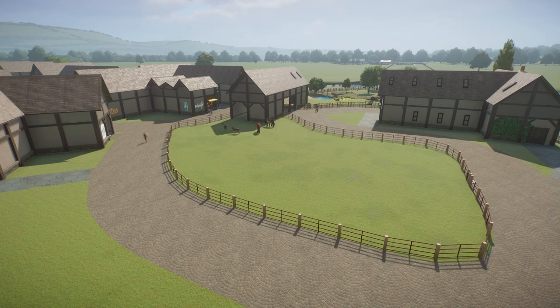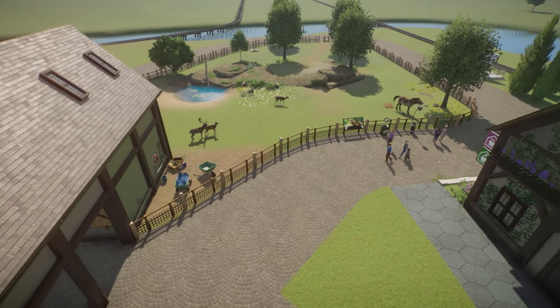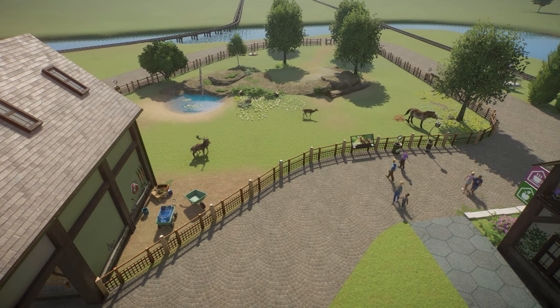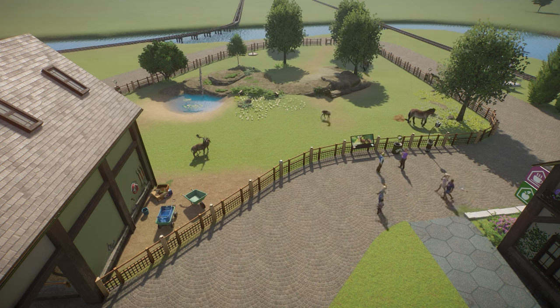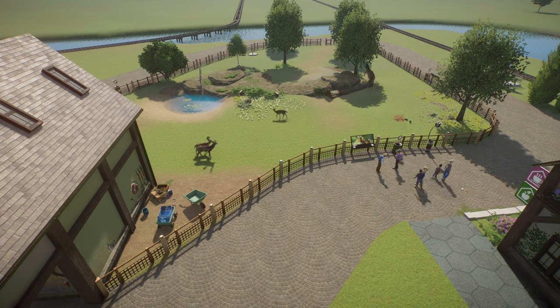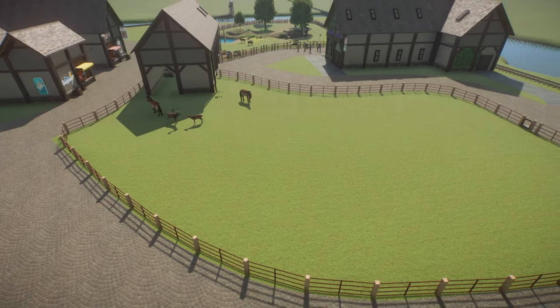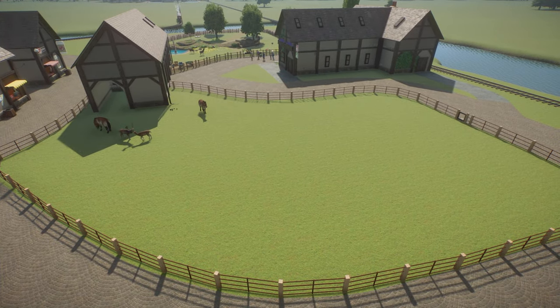Hello everyone, welcome back to the channel and welcome back to Planet Zoo Arcadia. The eagle-eyed among us will have already spotted that we have new animals in a new enclosure - two Przewalski's horses and another two deer in this enclosure here. We've also added two Przewalski's horses, one of them taking a dump right when I'm trying to record - thanks, really appreciate it. So there's two of them in there with our current European fallow deer.